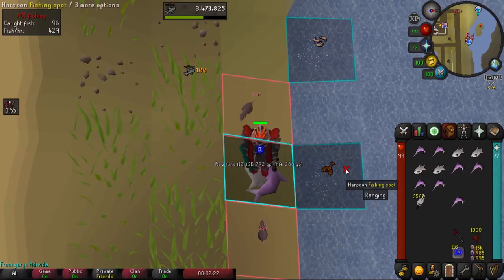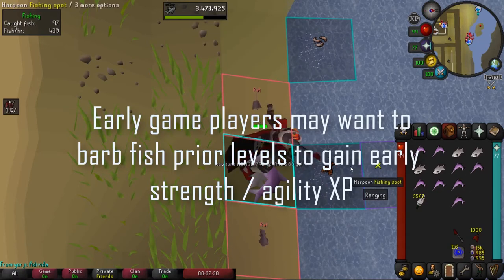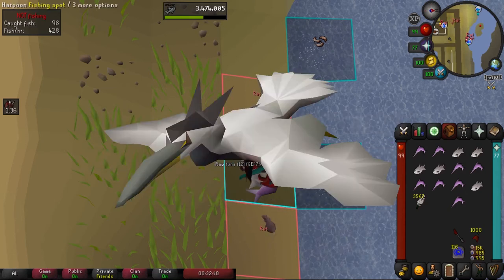For those of you that care, 2-tick harpoon fishing is actually going to be the fastest XP we can get to 99 fishing, but I recommend waiting until level 71 to start and doing barb fishing beforehand. It's also the fastest way to get yourself the heron pet, which is absolutely sick.